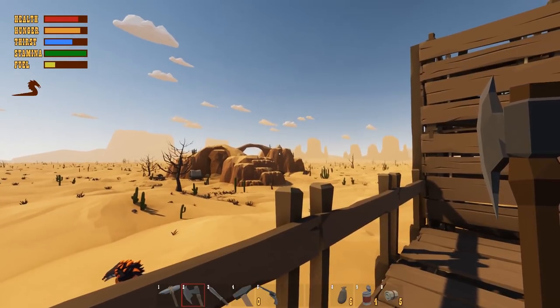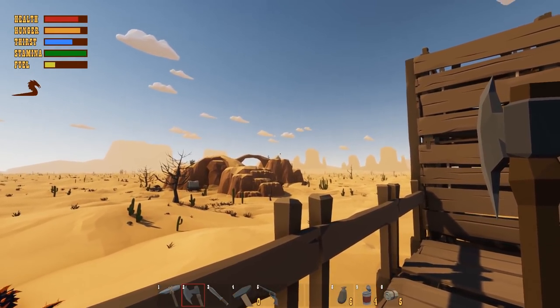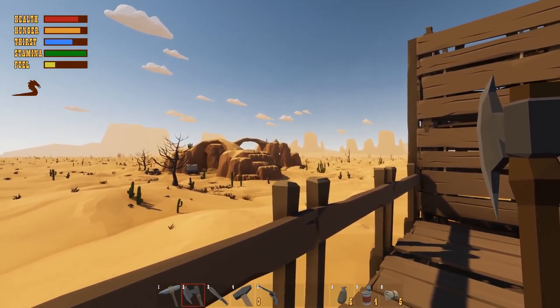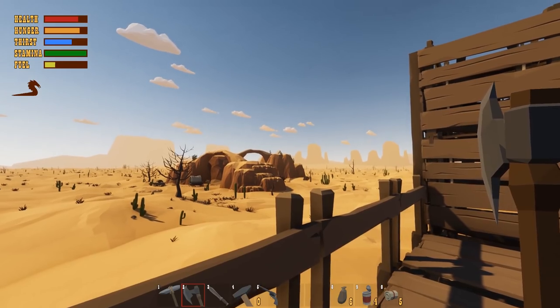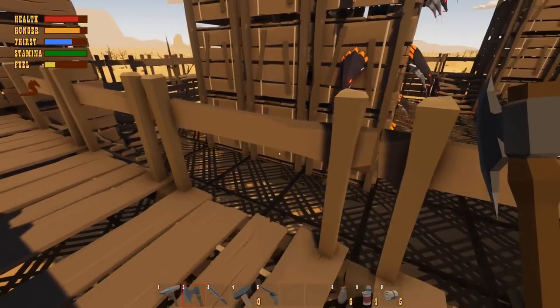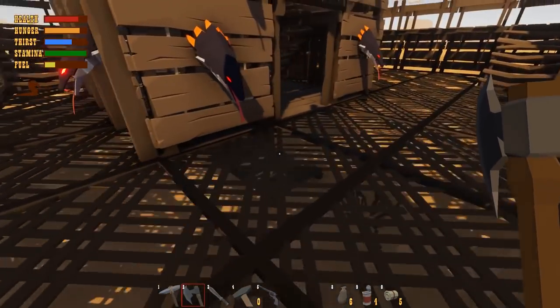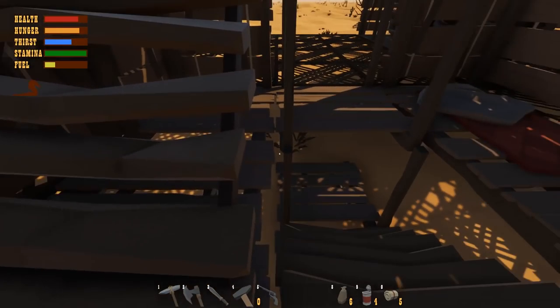By sheer luck, I actually spawned in near this little tent up here, which I think is a new NPC that's supposed to give us quests — it's called Clifftop Cabin. I can only assume that's a clifftop and it looks like a cabin, so I think we've got to get over there.